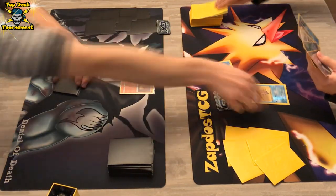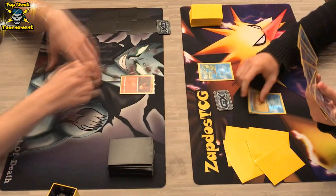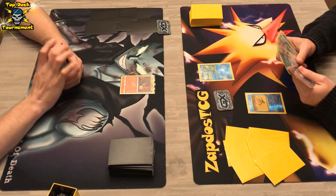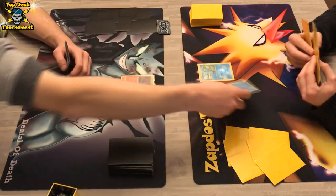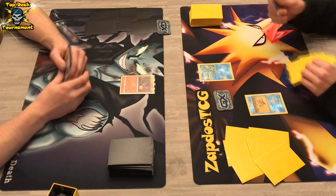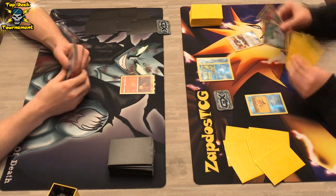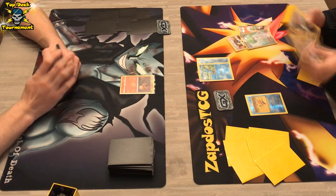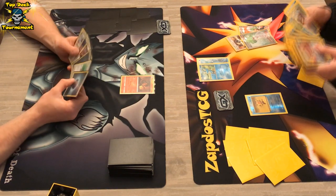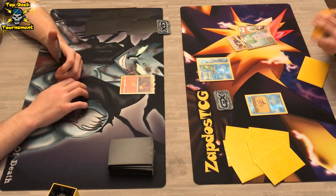We see a Froakie and a Staryu, so that is definitely a great start. This is the Staryu from Evolutions with 60 HP — there's also one with Free Retreat; this is the one with 60 HP and one retreat cost. The Greninja player can start: straight from the bat a Water Energy onto Froakie, and also an Ultra Ball coming down. He's going to get rid of Wally and a Sycamore to grab another Froakie.